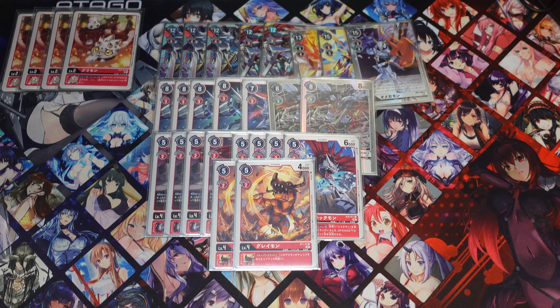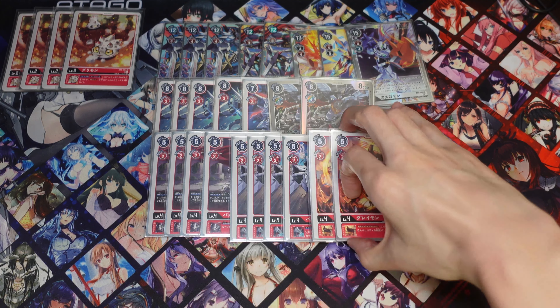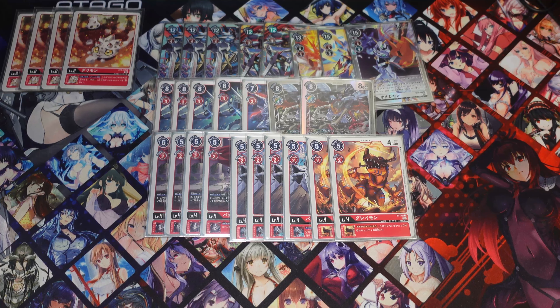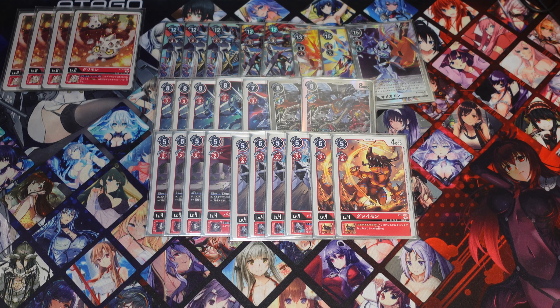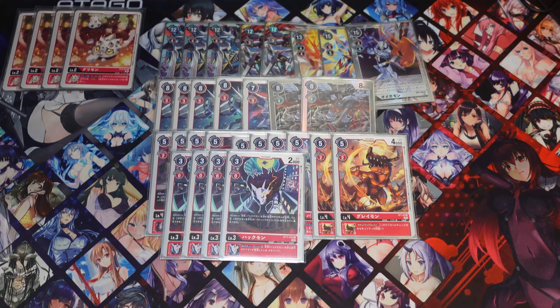Next we're running four of the Bao Huckmon from BT6. This lets you remove some 5K Digimon on the board, which helps you clear floodgates. If your opponent has a floodgate that stops you from playing Digimon with effects you can just pop it, or if they have memory cards that choke you from getting memory you can also use this to clear out. Very good.